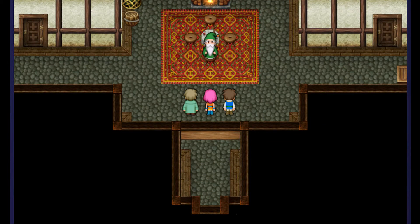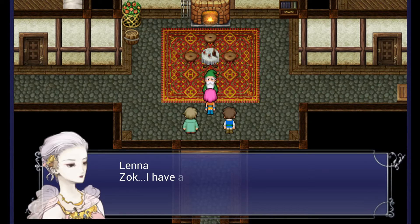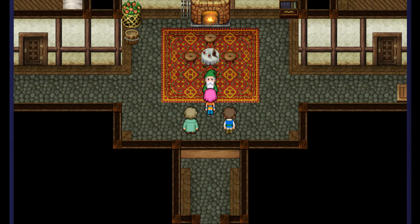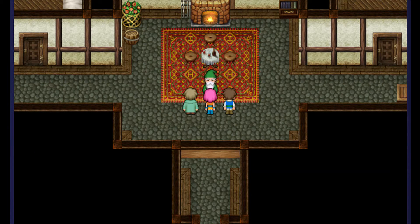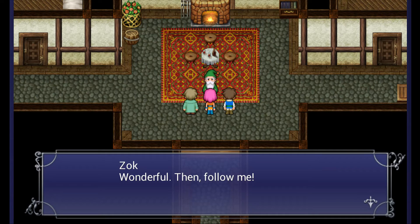It's not a huge deal if you miss out on Libra and Poisona, but I just want to get all the spells as soon as I can — that's just how I roll. Let's talk to Zok — we need help. Oh, Princess Lena — Zok, it's good to see you. It's been a long time. Zok, I have a favor to ask. We must get to Walse so we need to pass through the Torna Canal. Ever since the wind crystal was destroyed, the beasts in the canal have been multiplying like rabbits. Moreover, it seems he lost the key to the canal somewhere.